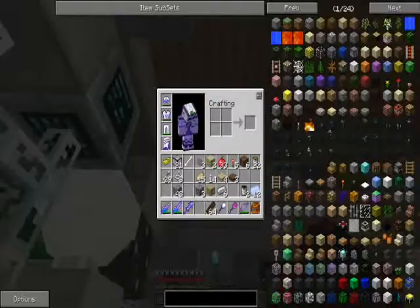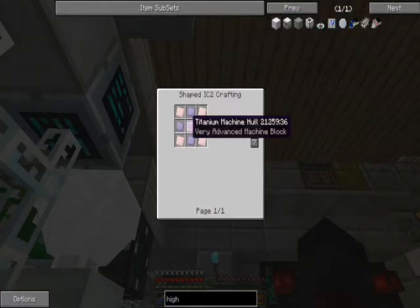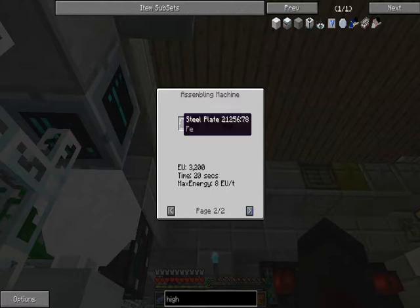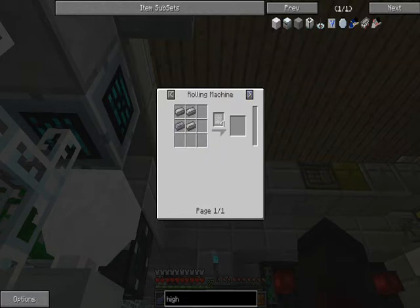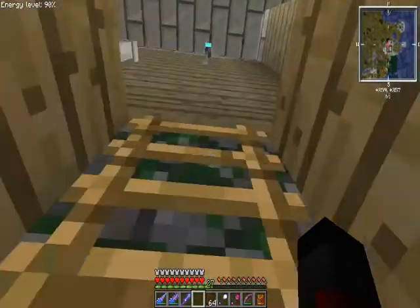Before I make myself really sad about this - did they change the recipe for the steel machine hull? Oh my god, they did. So now it's not steel ingots around a steel hull - now you need either steel plates made in a rolling machine, and it's all made in a new machine. Well, that's just dandy.